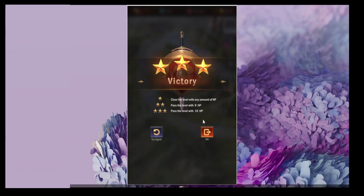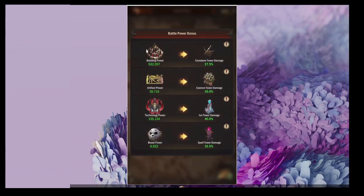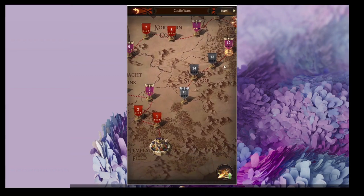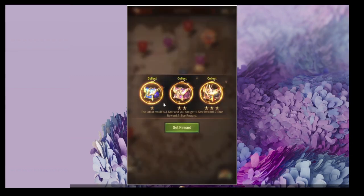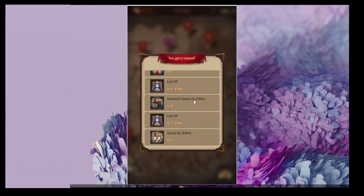I've completed that battle, and if I show you now, you can see at the bottom right that the quality of my buildings, technology, and artifacts — the different things in the game that I have — affect the quality of my towers. So the more progress I make in the game, the more progress I can make through Castle Wars. From here, I've also managed to get the rewards, so let's claim that chest and get these items that will let me improve my games.